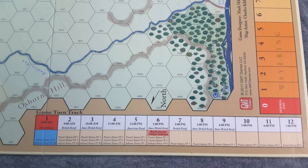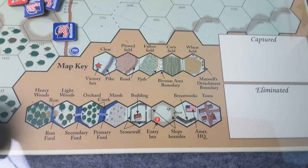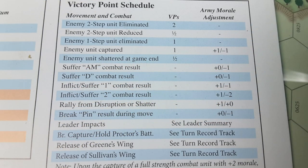There are a number of ways to win a battle, normally indicated in the exclusive rules for that particular game. Victory is usually determined through victory points, resulting in a decisive, substantial, or marginal victory. Victory points can be awarded for controlling certain areas on the map or for capturing or eliminating enemy units. For example, reducing an enemy two-step unit is worth half a victory point, and eliminating one is worth two.